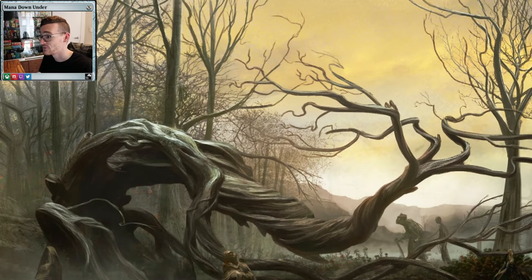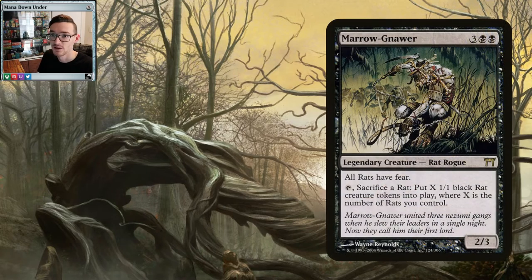Hey there guys, welcome back to Mana Down Under. For this video we're doing a commander deck tech on Maranora, which is one of my favorite commanders. It's a five-mana black rat: 2/3, all rats have fear, tap and sacrifice a rat to put X 1/1 black rat tokens into play where X is the number of rats you control. It's like Krenko the Mob Boss but you have to sacrifice a rat too, so you can double up your army pretty much out of nowhere.